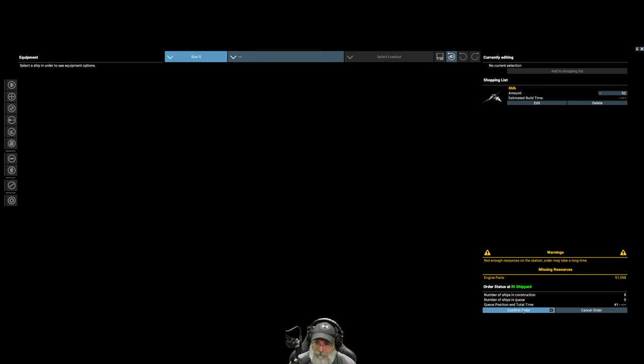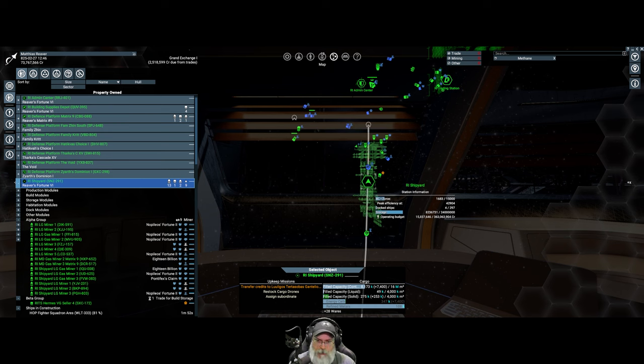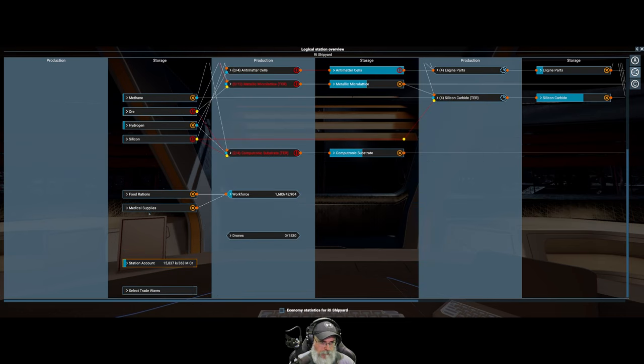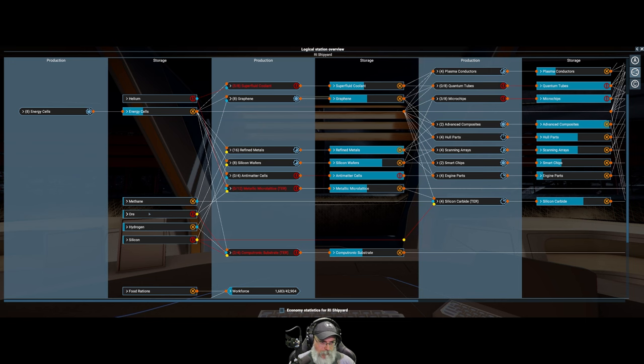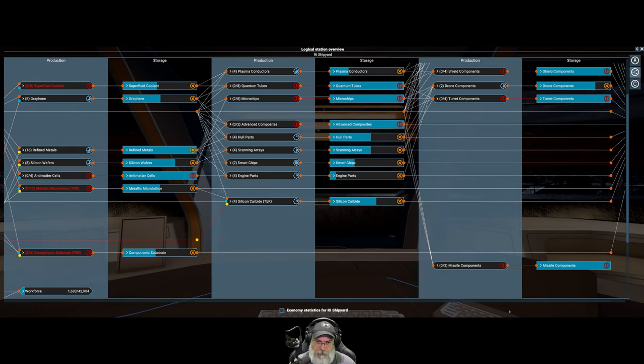We're going to be short on engine parts for that, but let's place the order so they're in the queue. Looking at our logical overview, it looks like we're just being held up on resources. I've already got a lot of ships assigned to this station — it's the engine parts we don't have enough of — but we do have a full supply of antimatter cells.